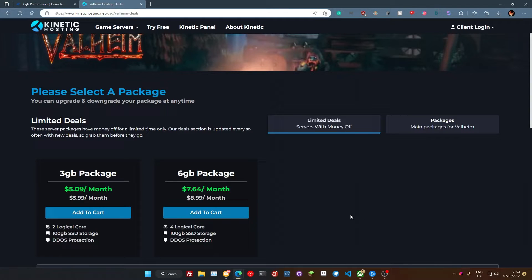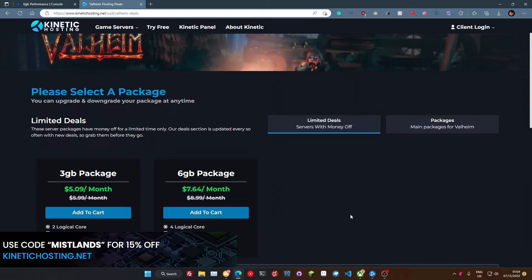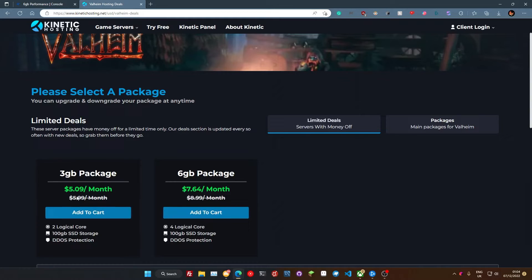If you're new to Kinetic Hosting or if you just want to pick up one of our Valheim packages, we currently have 15% off on all of our Valheim packages — that's a recurring 15% month after month. All you do is use code Mistlands, or you can head to the link in the description below and pick one of the two packages, and that will apply the code automatically for you.